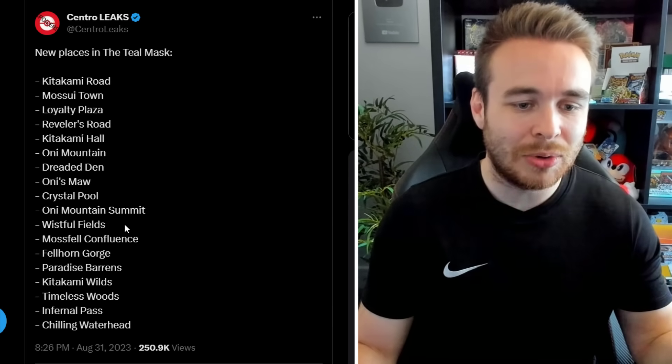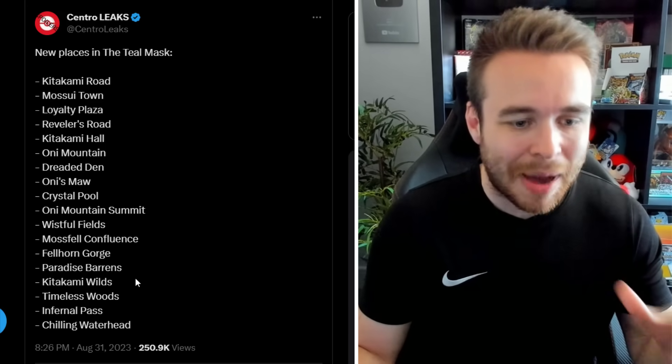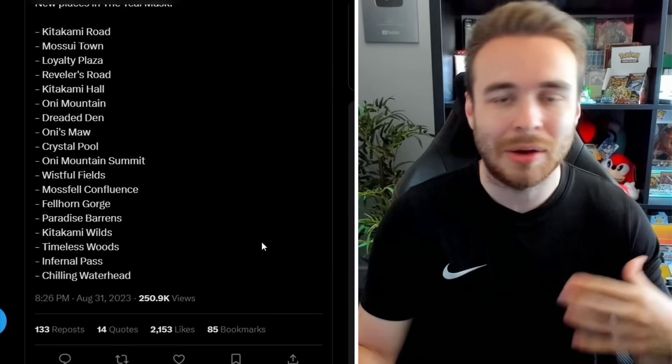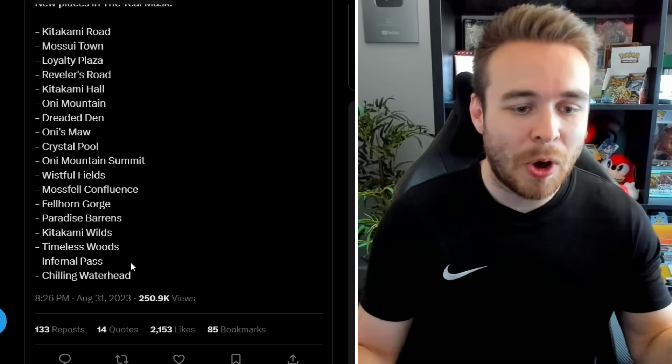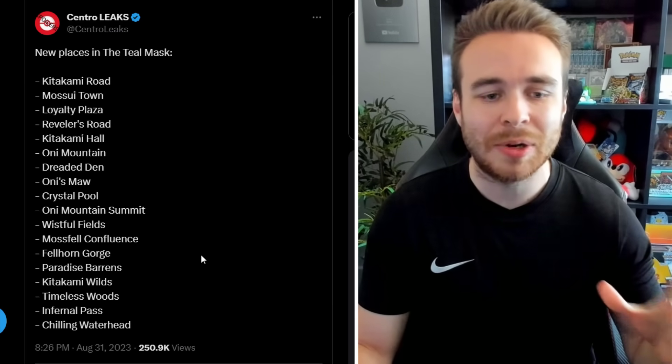We've also got Wistful Fields, Mossfell Confluence, Fellhorn Gorge, Paradise Barrens, Kitakami Wilds, Timeless Woods — which is of course where Enamorus's Lunar Form is going to be — Infernal Pass, and then Chilling Waterhead. So this is quite a lot of locations for the Teal Mask.